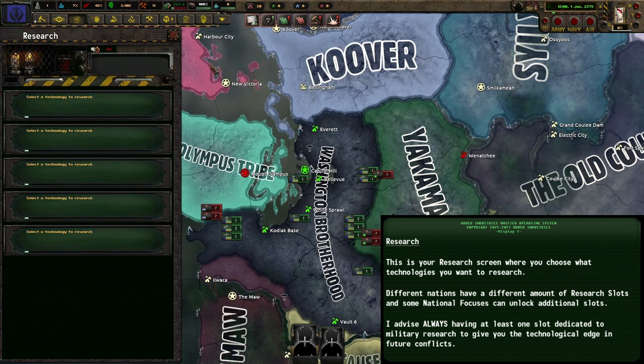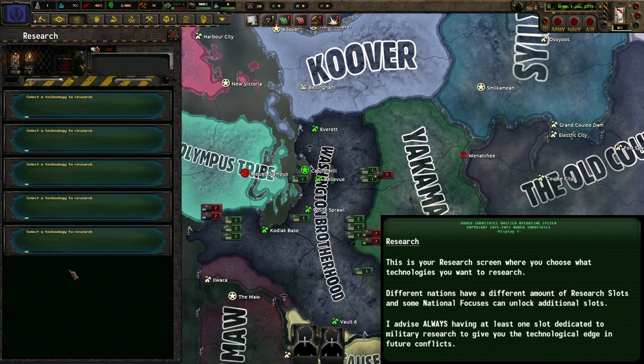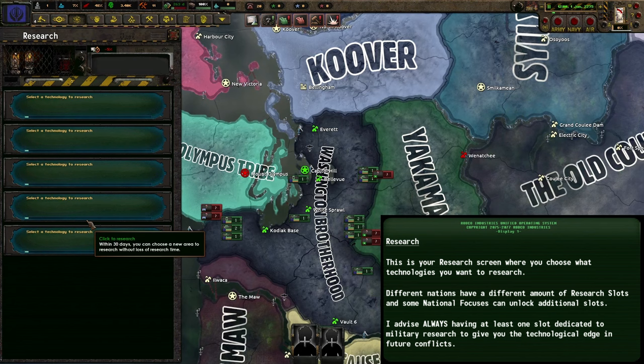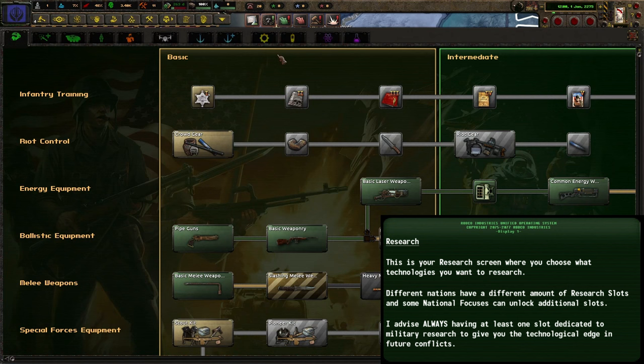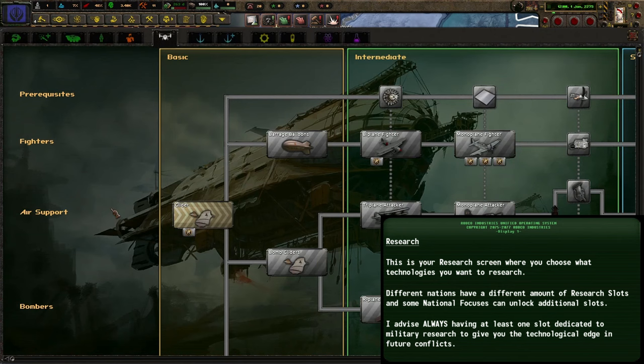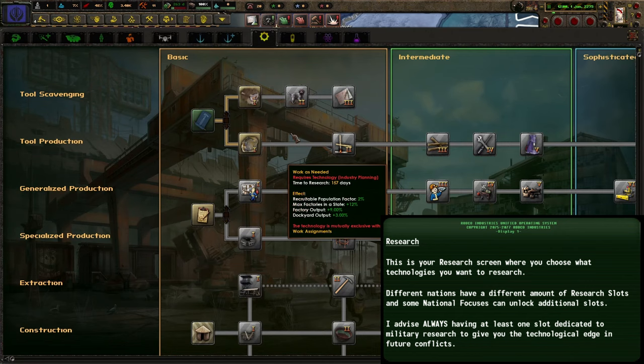Different nations get different amounts of research slots, and some additional ones can also be unlocked using your national focus tree. Some people advise focusing on engineering and industry at the start of the game — I disagree with this, as having the technological advantage in your military can be a major difference between winning and losing. So I will be setting up a nice even spread covering everything that needs to be covered at the beginning of the game.